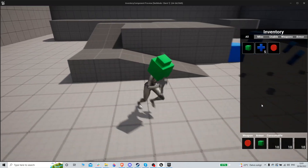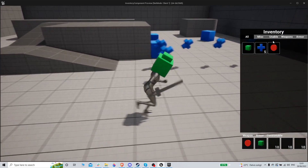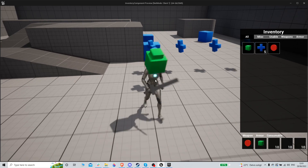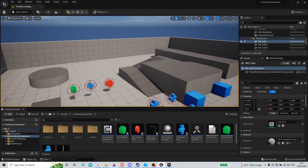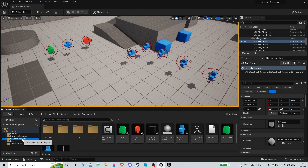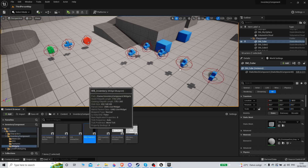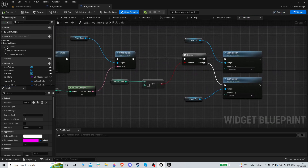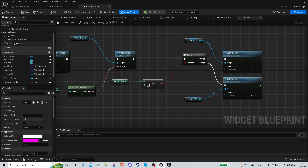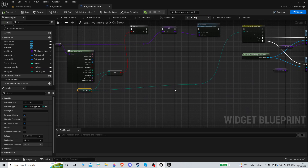We want to be able to use consumables and also equip the sword. Usually when you equip the sword it doesn't go exactly to your hand — it goes to your back or wherever. So let's fix some more stuff up so it looks a little bit better. We have the inventory slot that we're mostly working on now, specifically the on-drop function.